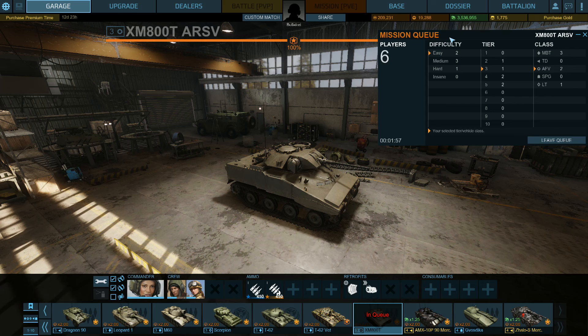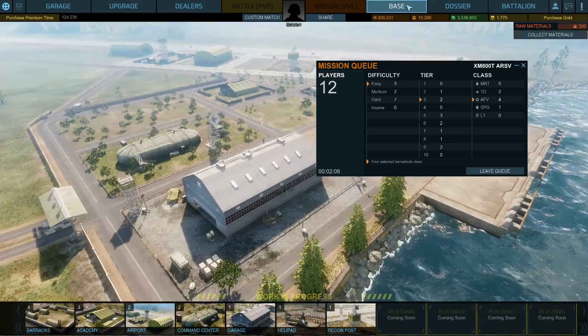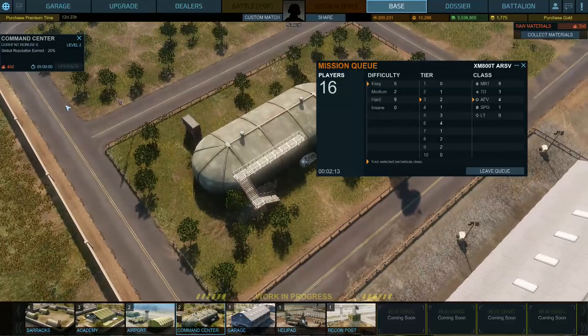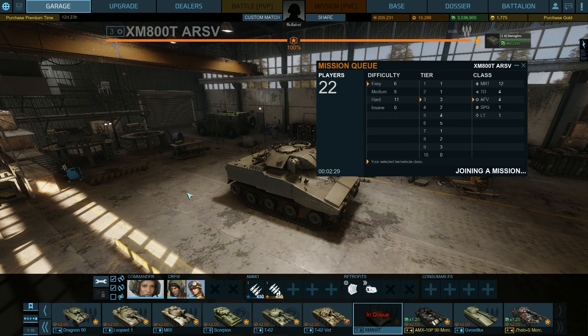Let's go back to the garage. I have gotten the command center upgraded again - for level two now I need 450 material components and I've only got 350, but tomorrow I'll have 450. We're going into a mission, then I can upgrade that and it'll give me a benefit on my costs. I did get the Leopard 1 leveled up, the TC-62 leveled up, and the Scorpion 2 leveled up.